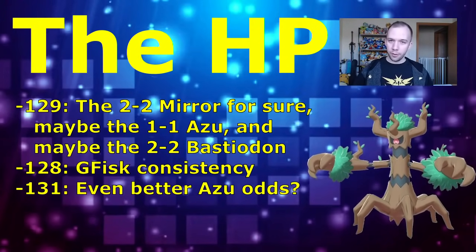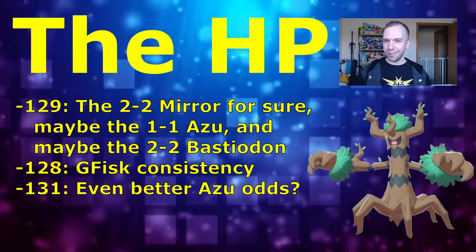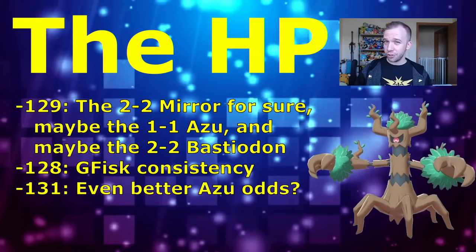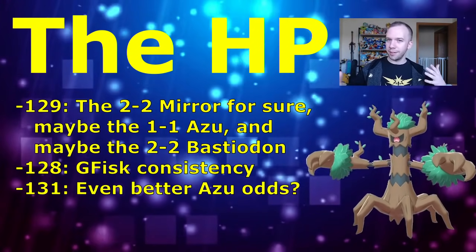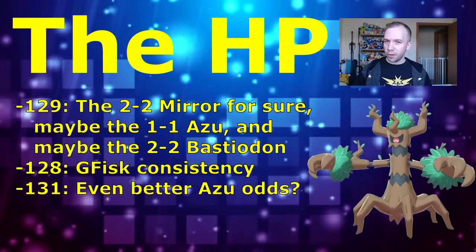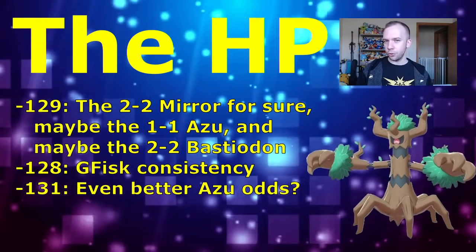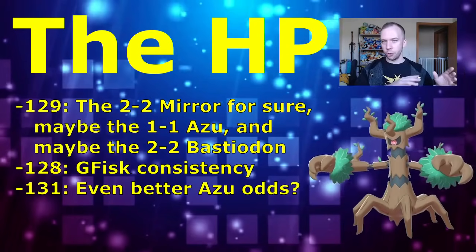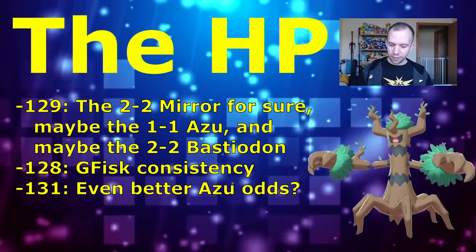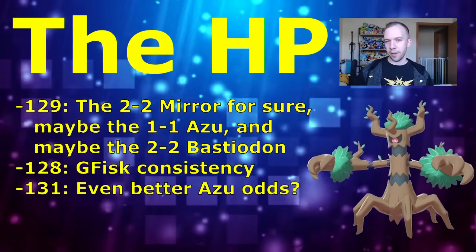Moving to the HP stat: the most important value is 129 HP, which helps in the mirror 2-2 shield situation assuming Shadow Claw breakpoints have evened out between you and your opponent. It also better potentiates the Azumarill 1-1 shield situation — though attack and defense between you and the Azumarill still matter — and can help against some Bastiodons in the 2-2 shield situation. It's not a guarantee in those matchups, but 129 HP very likely secures the mirror matchup and potentiates the others.